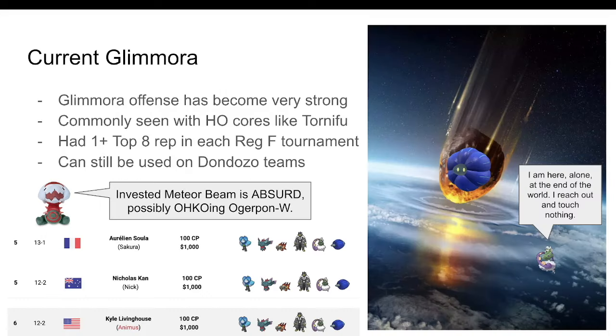After gaining this one move, Glimmora came back in full force, but this time it was more valuable on hyper offense teams. Invested +1 Meteor Beam is absurd and can threaten knockouts against even bulky neutral targets like Ting-Lu. Its most prevalent build is especially dangerous alongside Chi-Yu. Chi-Yu plus Fluttermane has been an extremely strong offensive core since they were legalized, largely due to the former's Beads of Ruin ability effectively enhancing its partner's Special Attack. This obviously has amazing synergy with Glimmora, who can abuse this to even pick up OHKOs against Amoonguss, one of the best defensive Pokémon around.